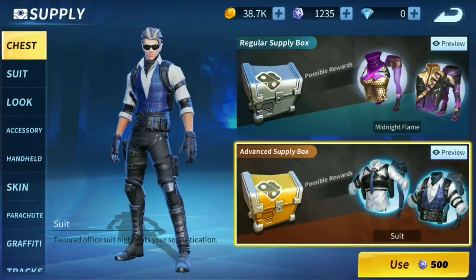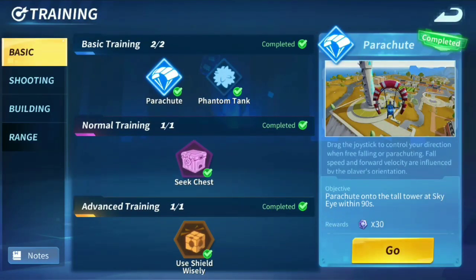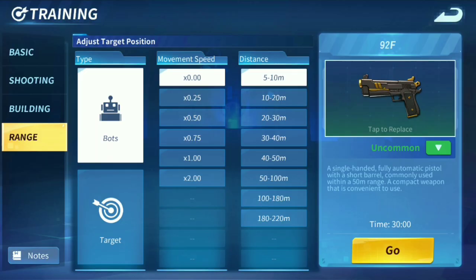In today's video, we will be going in total depth of how much damage a gun does per shot. We will not just be checking the shot damage — we will be checking at different rarities and different locations of body and head. In the game, there are different damage values depending on where you shoot. Head does the most damage, as expected.